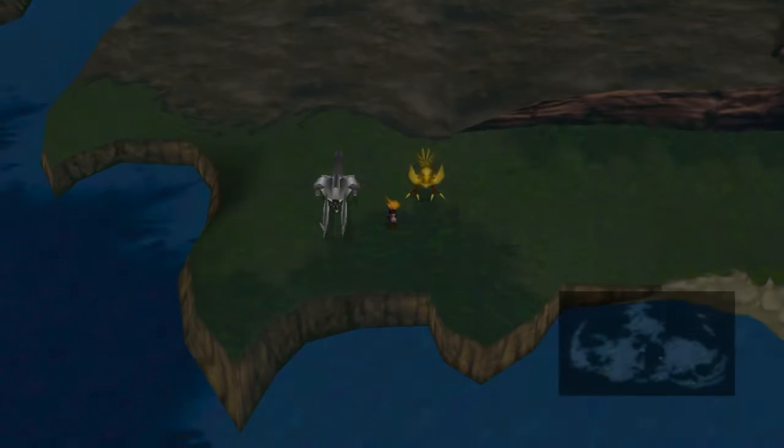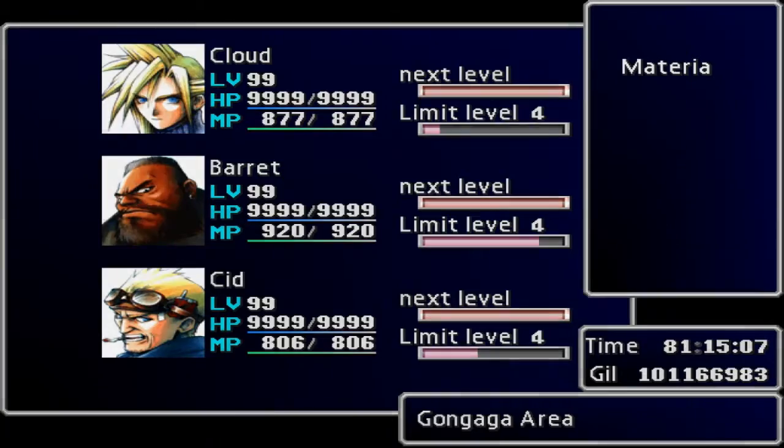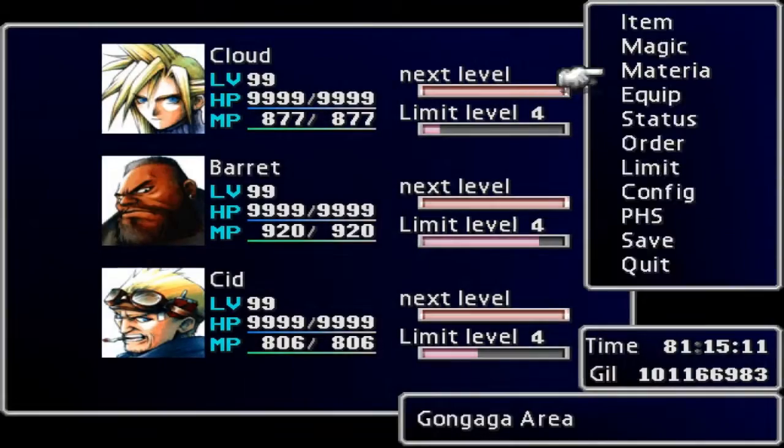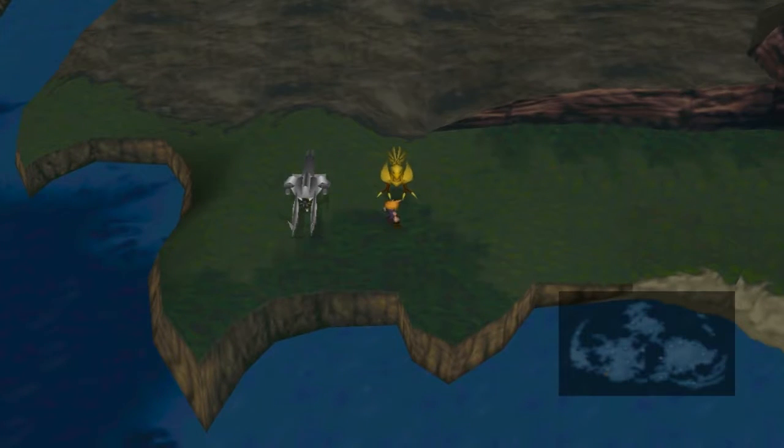Hey guys, welcome back. So here's what I did: I have max level, level 99, and I have the maximum gold achievement — reach 99.9 mil gold. And I've mastered all materia, but I don't have the master materia yet, because if I get it, I won't unlock the master overload achievement. It takes all of my mastered materia to get that, so if I get master materia at Cosmo Canyon, I'll have to master all my materia again, and I'm not doing that — it took me a long time.